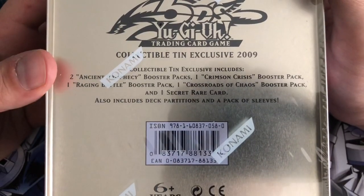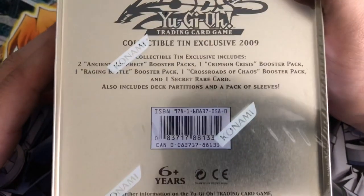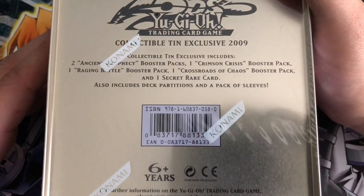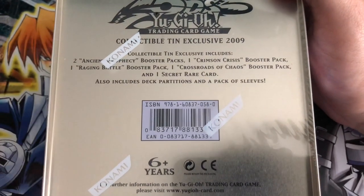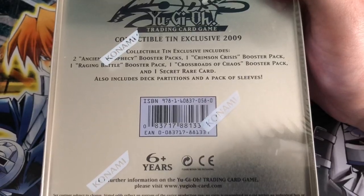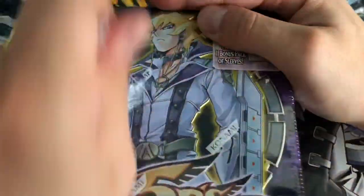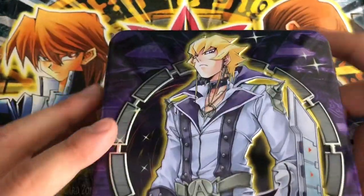I say First Edition 10 because it comes with two First Edition Ancient Prophecy booster packs, one Crimson Crisis - the rest are unlimited - but Crimson Crisis, Raging Battle, Crossroads of Chaos, and our secret rare XX Saber Gottoms. So without further ado, I'm going to crack it open with a bunch of other things.